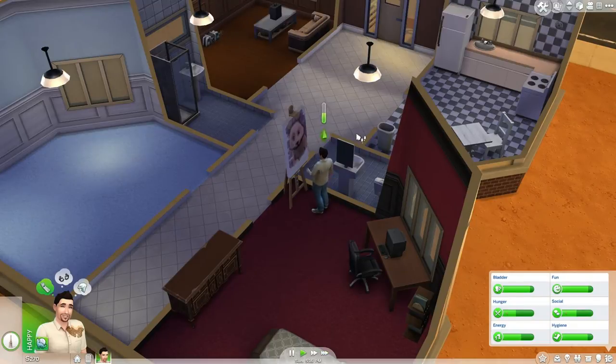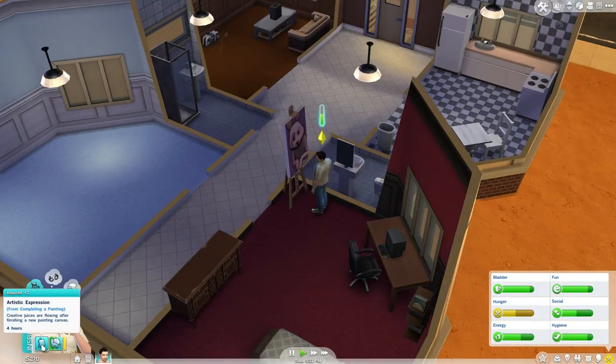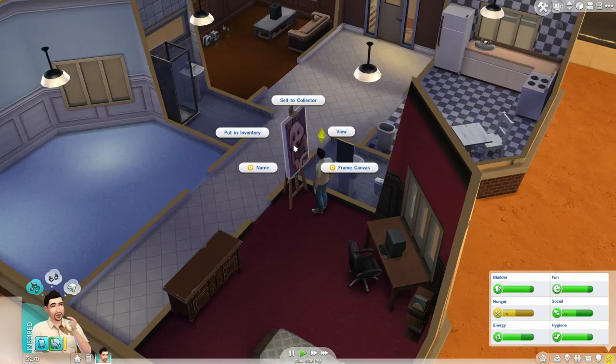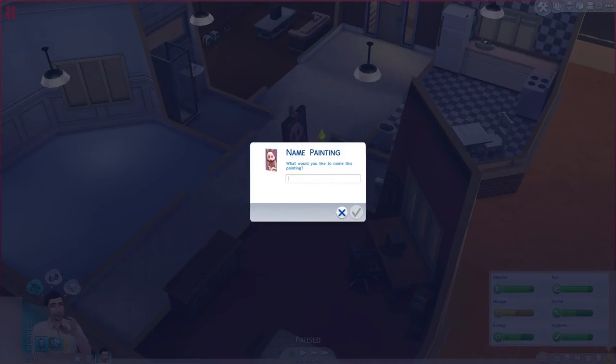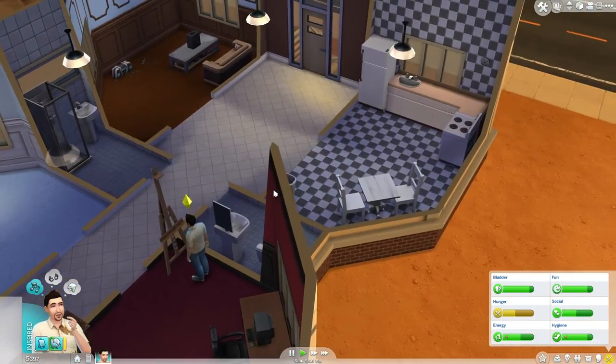I need to get our hunger up after this. We'll see if we can sell it first. He's inspired and embarrassed — it wasn't perfect again, but that's fine. I wonder if when you get really famous, if you sell it later you get more money. Let's frame it and name it 'The Bunny's Wrath.' Now it's worth more money — 127 bucks. That's only 27 profit, but probably worth more later.